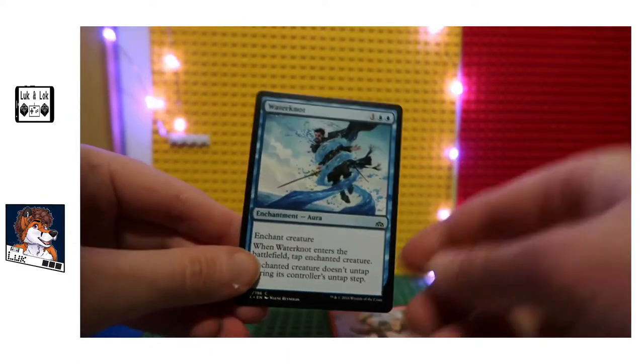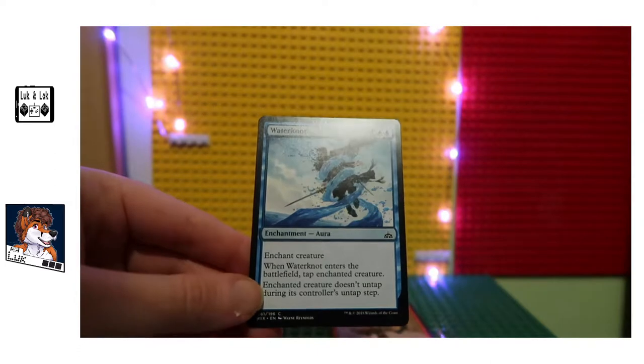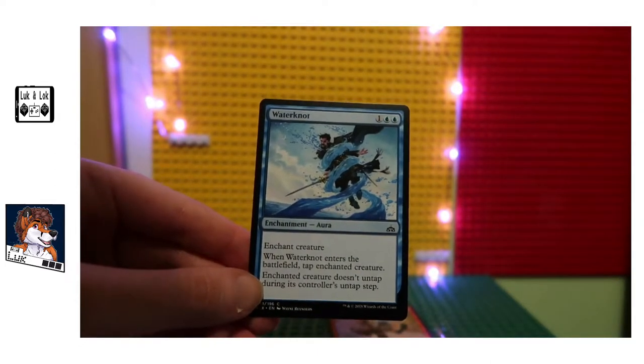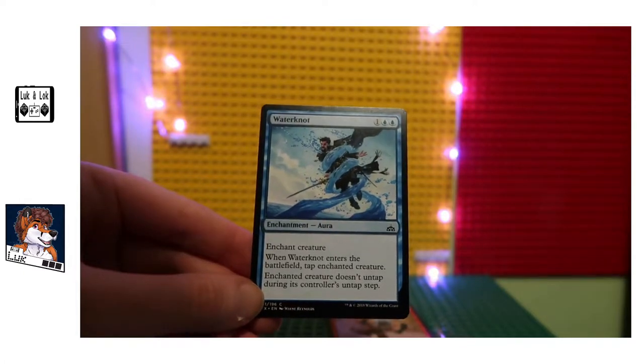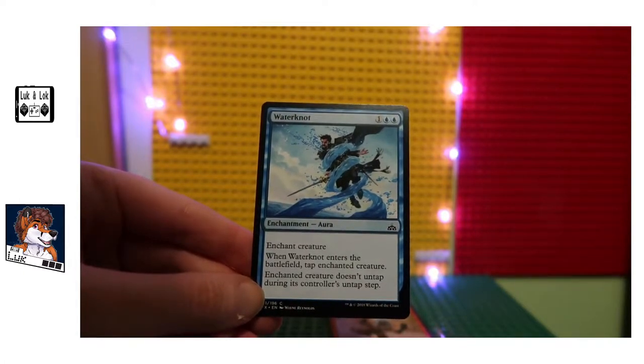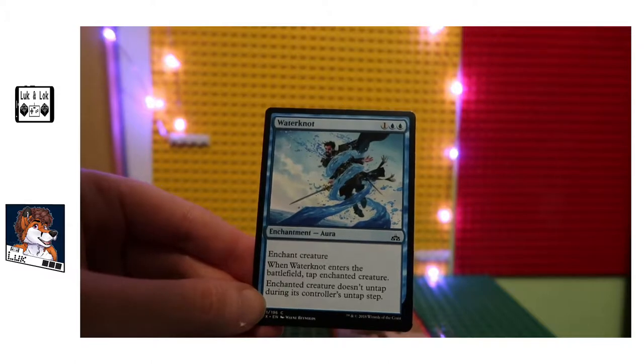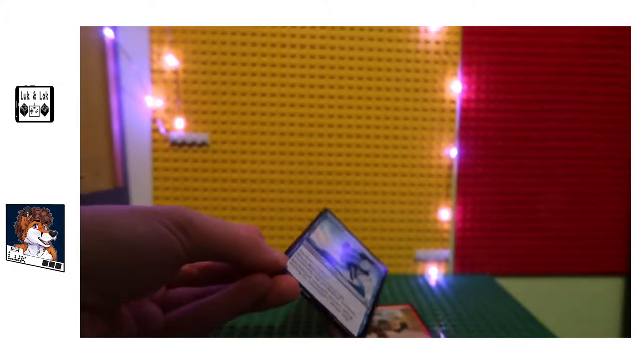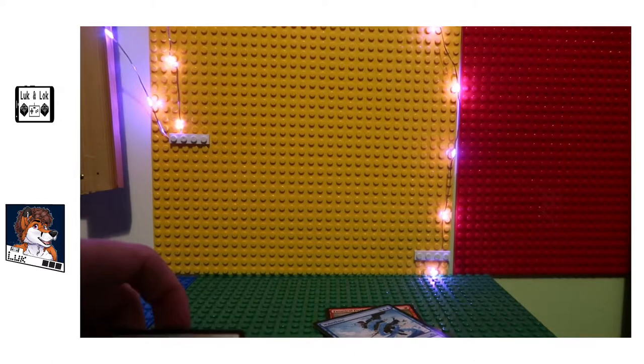Water Knot — enchant creature. When Water Knot enters the battlefield, tap enchanted creature. Enchanted creature doesn't untap during controller's untap step. Pretty neat card too, I like that one as well.